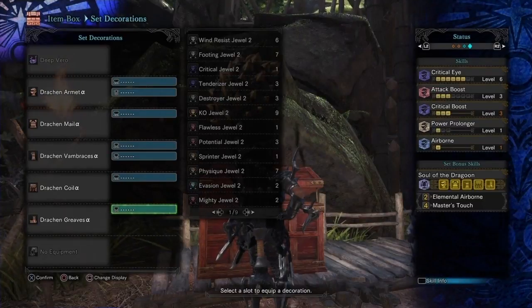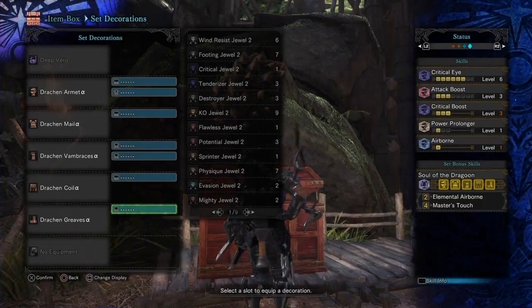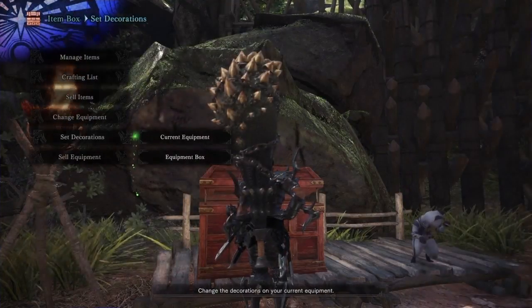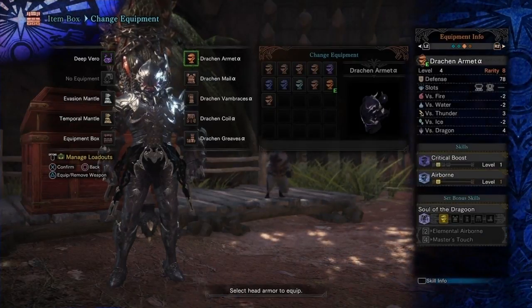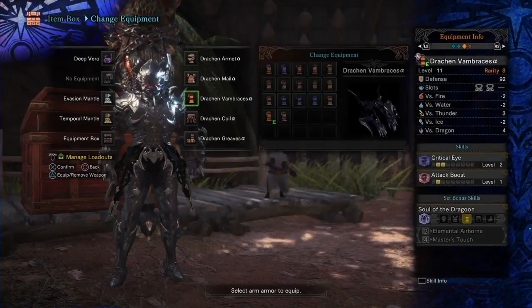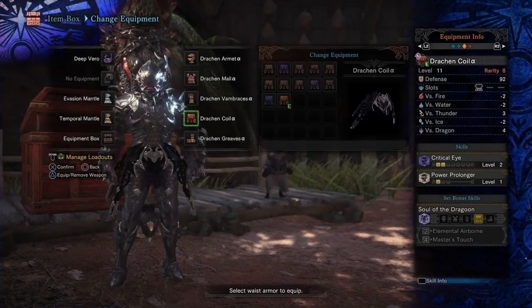Dragon is great for fully offensive setups right out of the box. It comes with some points in Critical Eye and Attack Up, along with full Crit Boost, so at bare minimum all you'll need to add is Weakness Exploit and one more point of Attack and you're off to a good start. This will be useful because you'll need a full four pieces to activate Master's Touch. Luckily, with most mix sets you'll have plenty of free decoration space, one free gear slot, and any charm you'd like to work with.